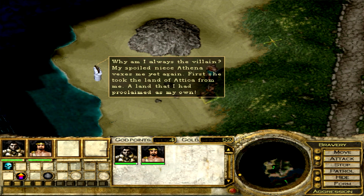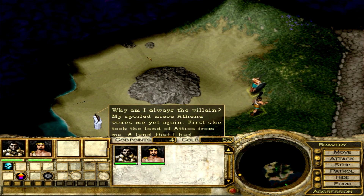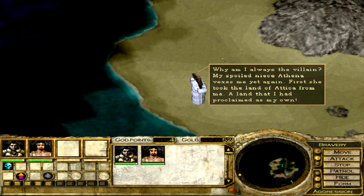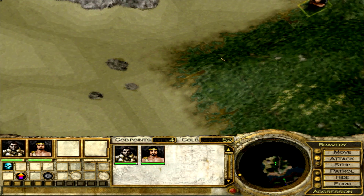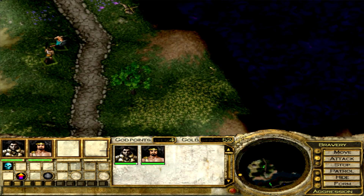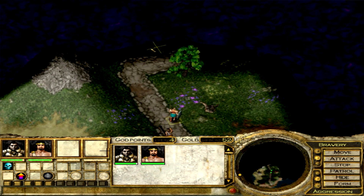Who is this? A voice says: 'Why am I always the villain? My spoiled niece Athena vexes me yet again. First she took the land of Attica from me, a land that I had proclaimed as my own.' You can zoom in and have a look at him. So that must be something for down the line by the looks of things — interesting.